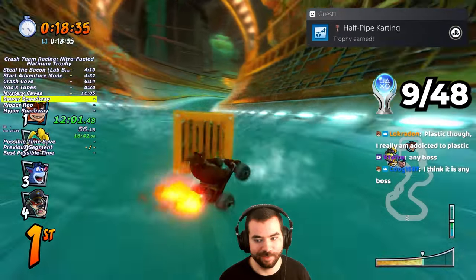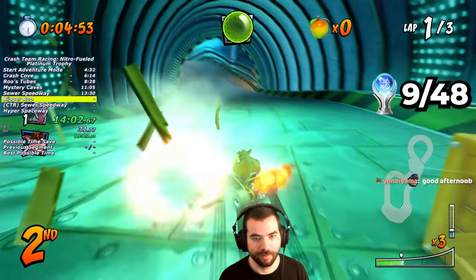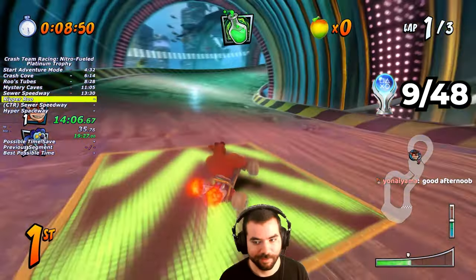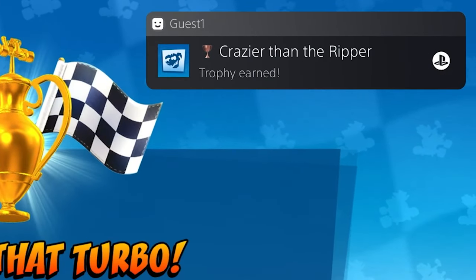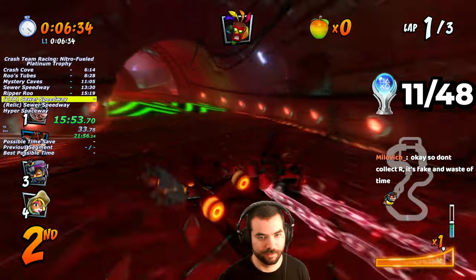Our first boss is Ripper Rue. My goal is to win the race without getting hit by any of his TNTs, which is easy as long as I can pass him early at the beginning of the race, which I do successfully. Upon winning, I obtain the Expert Dodger trophy and the Crazier Than Ripper Rue trophy. With Ripper Rue defeated, I proceed to collect all the CTR tokens and relics from Hub 1.